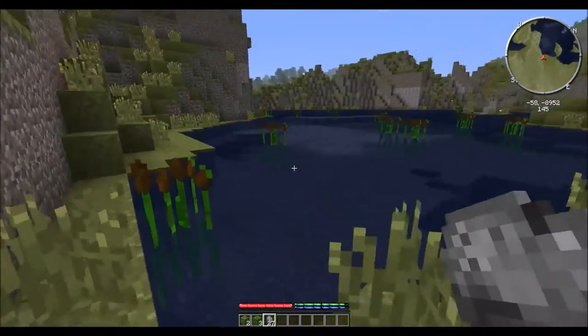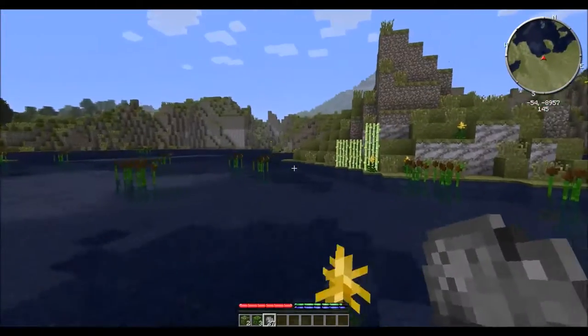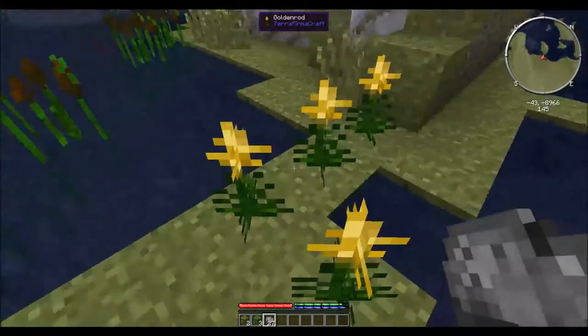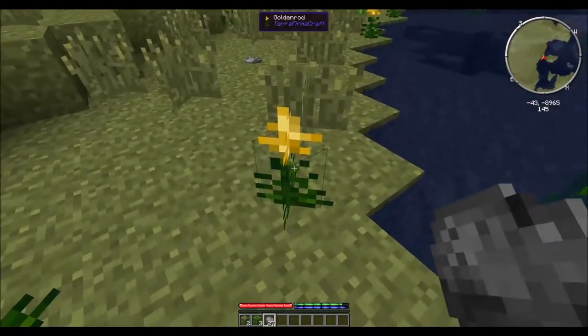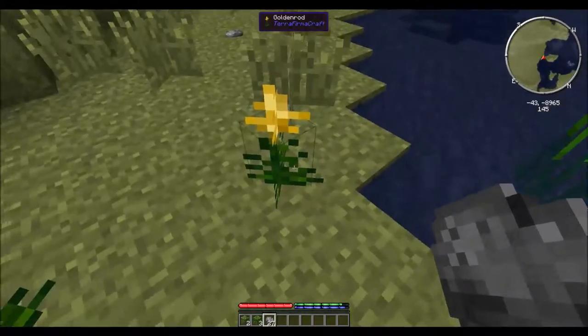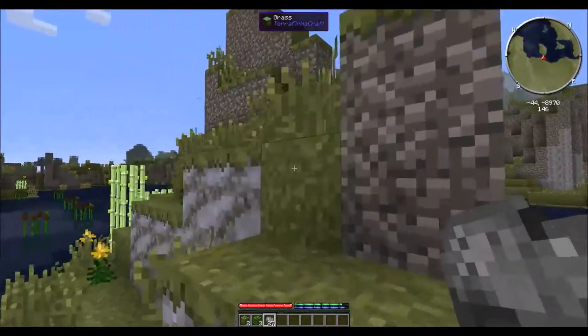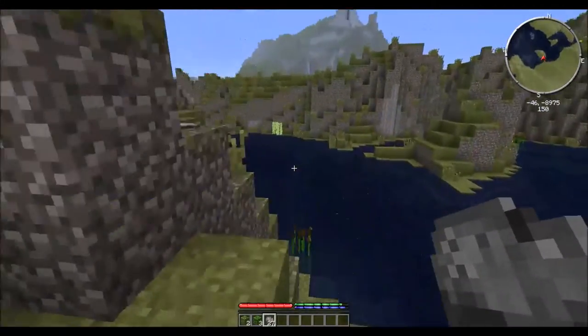The other thing we're going to need to start off with — well, there's clay. That's what clay looks like, and these flowers grow on top of clay. So clay is all down here. That's one of the early game materials that we will definitely need.